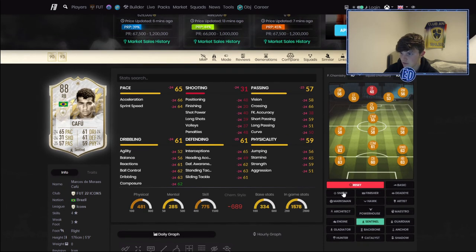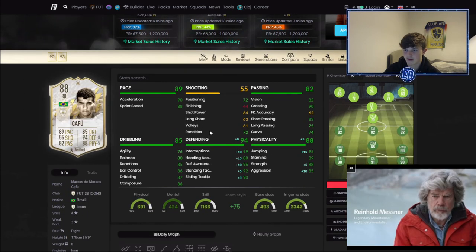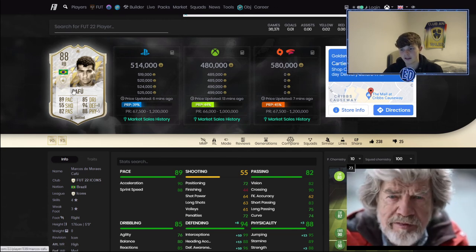I'd go for the Sentinel chemistry style on him. There was a weird glitch but there we go — he's a 90-rated right back, even better at center back but I don't think it works there. I'd literally play him at right back with a Sentinel and you've got yourself probably the best right back for under 500k — almost definitely actually. I think he is insane, so if you have the coins for him, definitely get it.